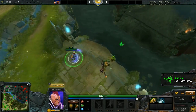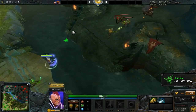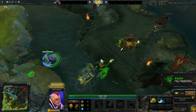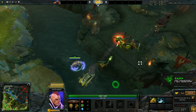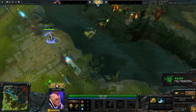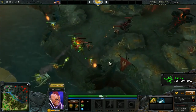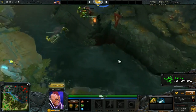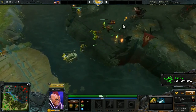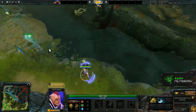Now moving into the mid lane, especially around nighttime, it's going to be very important to have vision around the enemy's top hill here, because ganks will often be coming into the mid lane around that time. The most common wards would be ones placed on the enemy side up here, on your own side up here, or on your own side up here. The good thing about these wards is that they give lots of vision on the enemy hill so you see movement coming in, especially if you manage to get them aggressively on the enemy's side. But this one is easier to guard because it's on your side.